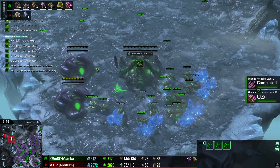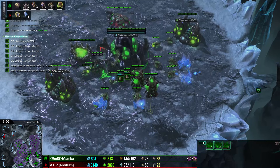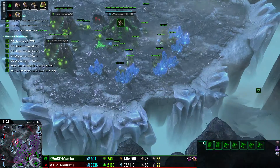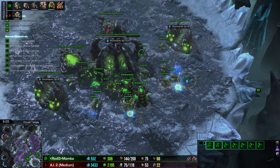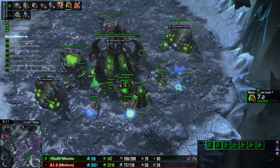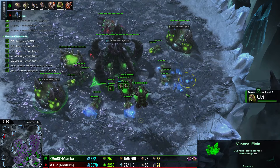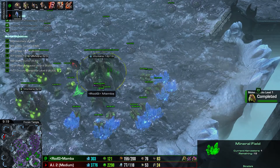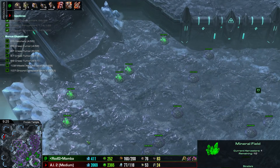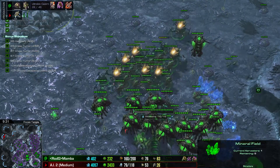For your fourth base: add it the moment you hear 'mineral fields depleted' in your main base — when the first mineral patch depletes in the main. If you're in Diamond or Masters, you can also watch your minerals in the main base when you inject and see when only 20-50 minerals are left on one patch, then build the fourth base even earlier if your skill allows.